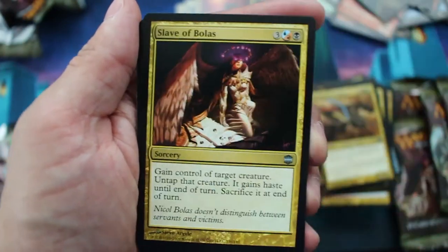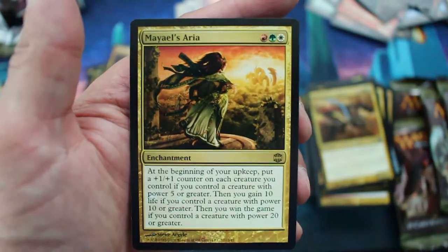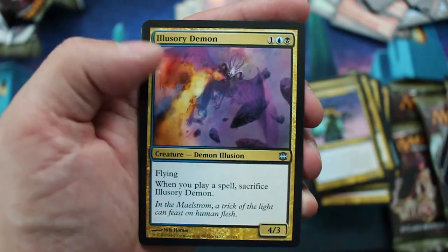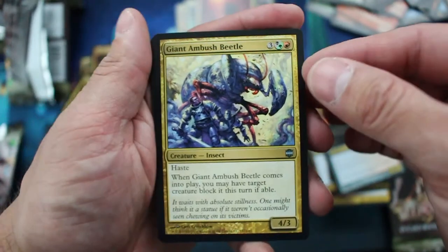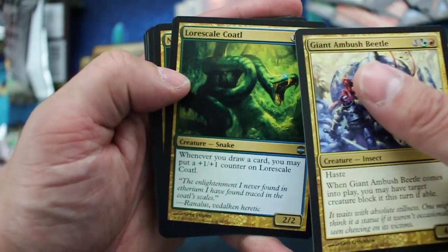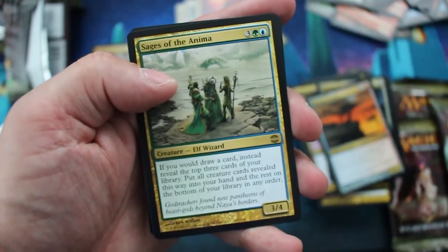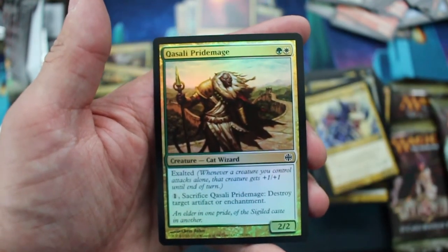Cathari Remnant. Slave of Bolas. Tainted Sigil. And Mariel's Aria. Skyclaw Thrash. Thopter Foundry. Illusionary Demon. And Knight of New Alara. Giant Ambush Beetle. Lore Scale Collatl — I've been saying that the whole time wrong. Null-Thread Gargantuan. And Sages of Nima. And Kasali Pride Mage is the foil.